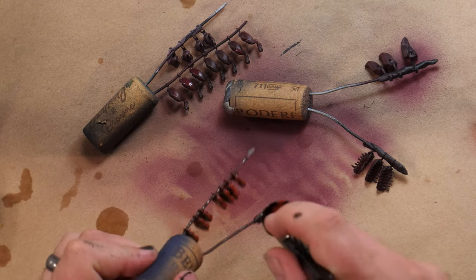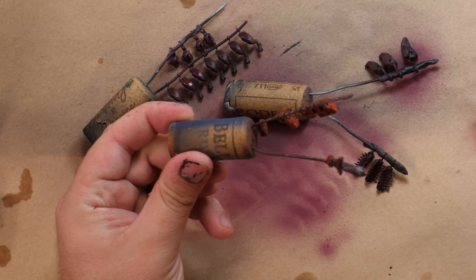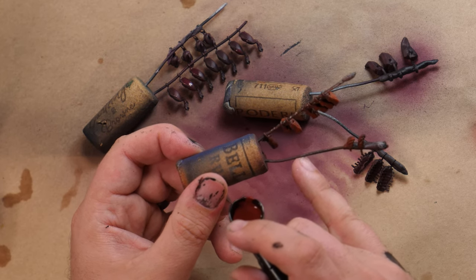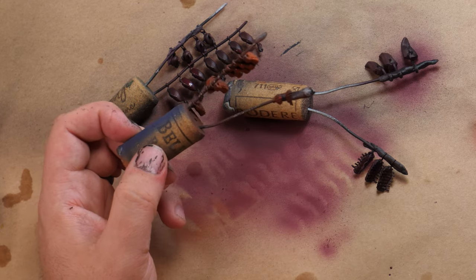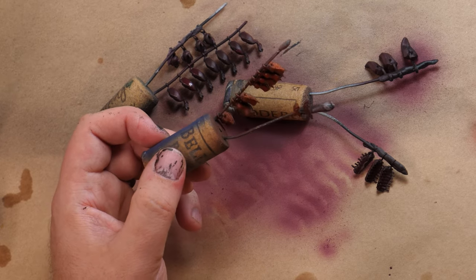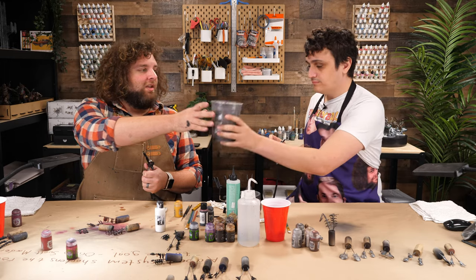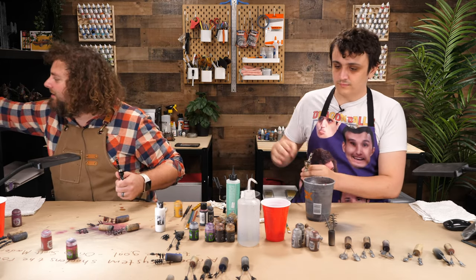Fans of the show will recognize what we're using here: wine corks and a wire you can find at any hardware store. It has to be solid wire — not thin copper wire that unfurls. You could probably use a paper clip for that. The final thing we use is window caulk — window sealing caulk — listed under the video link.